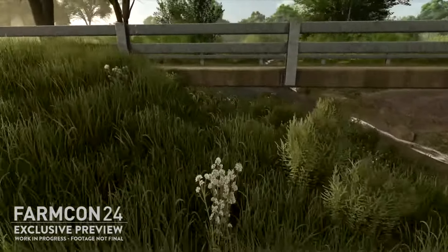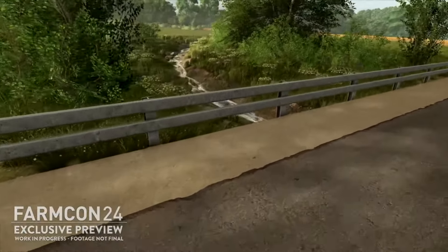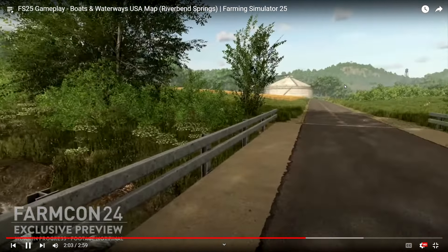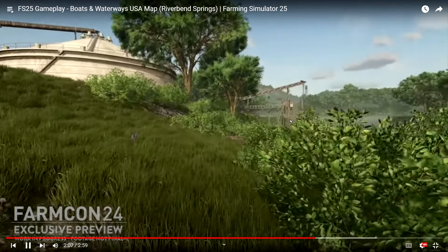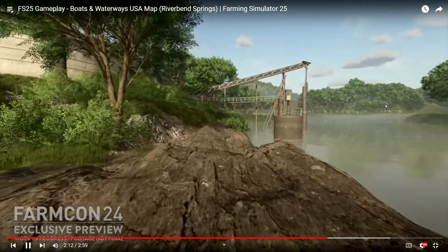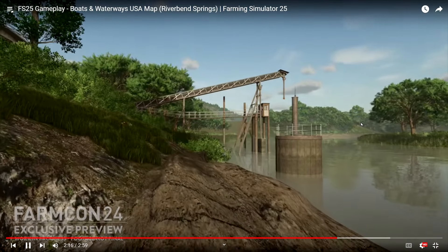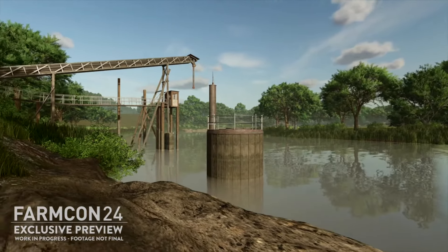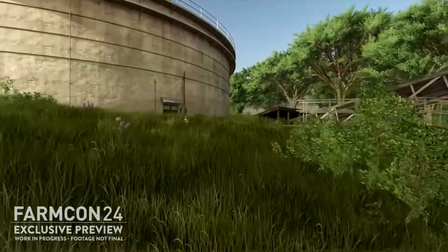There's a nice bridge ahead - looks like it's a drivable bridge, which is good. We've got what looks like some sort of grain or silo facility to the side, and a nice little boat port. You'll probably be able to unload cargo there, similar to how trains work - unload and ship it off that way. Some really nice rock textures right here. I'm liking what I'm seeing a lot.